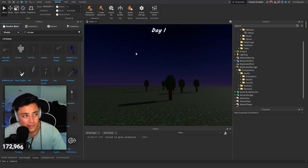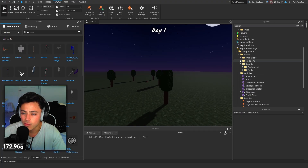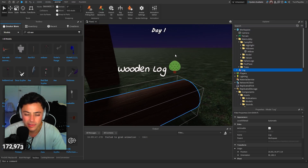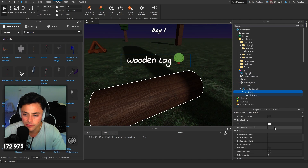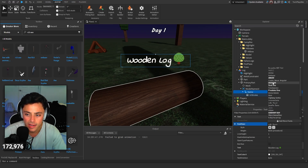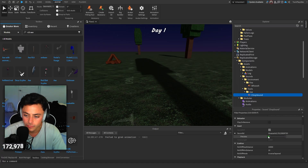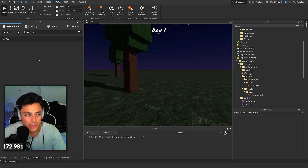Once you do that, you can equip the axe and click a tree. Number of clicks equals hits required, which you can set in config. It looks like they have a config for that. There are logs — if I bring this out and put it to workspace, this is what the log looks like, and it has a little overhead GUI. You can customize the overhead GUI by going inside and changing the text to whatever you like.